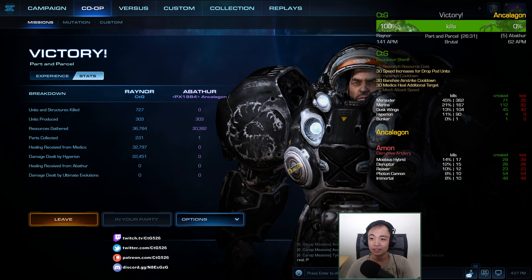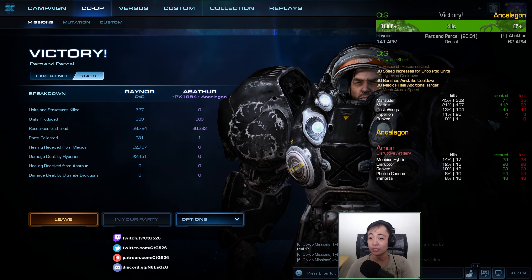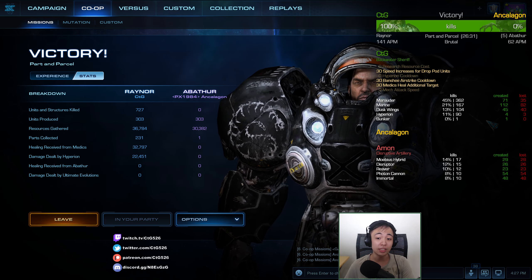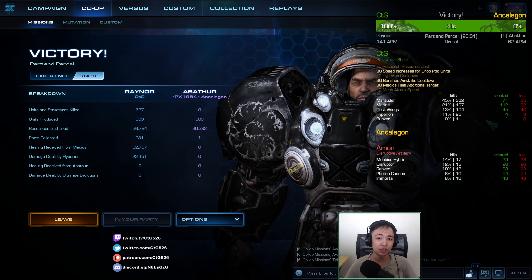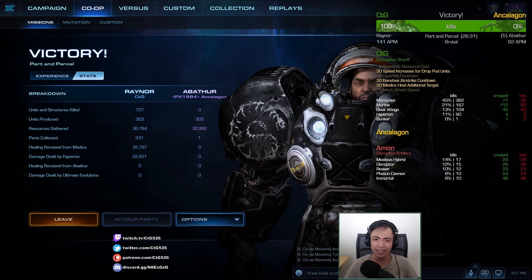Dusk Wings were very much worth their weight in gold with 104 kills, despite only calling them down nine times — pretty good. Alright guys, let me know which Prestige you want to see next in the poll that's already up on my channel and community page. I will see you guys next time.